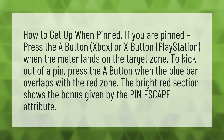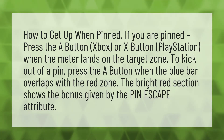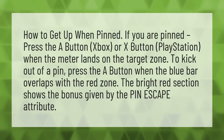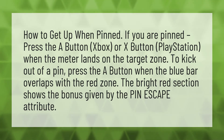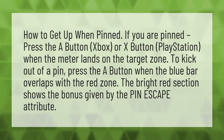How to get up when pinned. If you are pinned, press the A button on Xbox, or X button on PlayStation, when the meter lands on the target zone. To kick out of a pin, press the A button when the blue bar overlaps with the red zone. The bright red section shows the bonus given by the pin escape attribute.